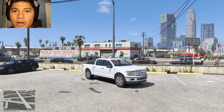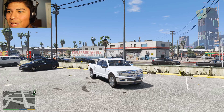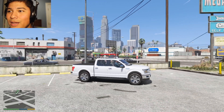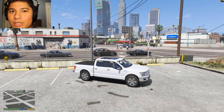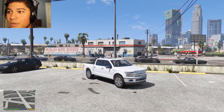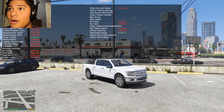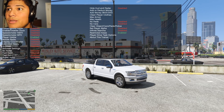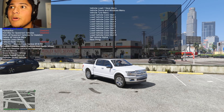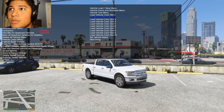Alright, we are here in GTA 5 with this very beautiful 2018 F-150 Lariat SuperCrew. We're gonna go ahead and call this Oxford White — it's not Oxford White but it looks awesome. Let me just show you everything about this car — let me figure out the menu here, there we go.